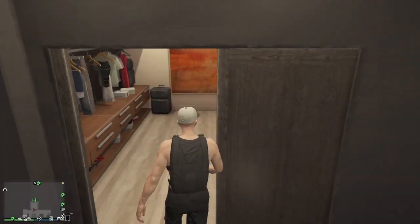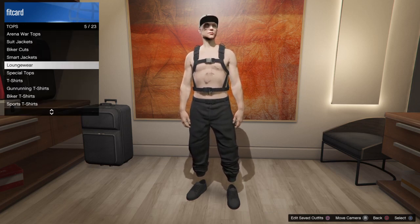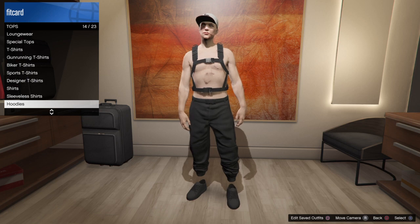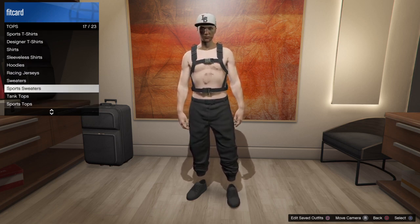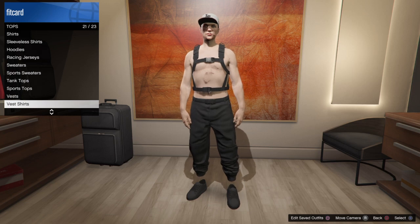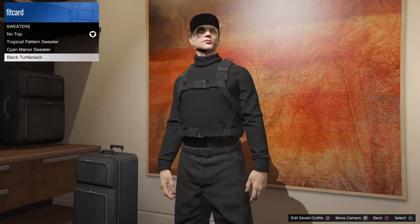You need black joggers for this one. For your clothes and tops, go to smart jackets — not smart — go to sweaters. When you find it, you want the black turtleneck.